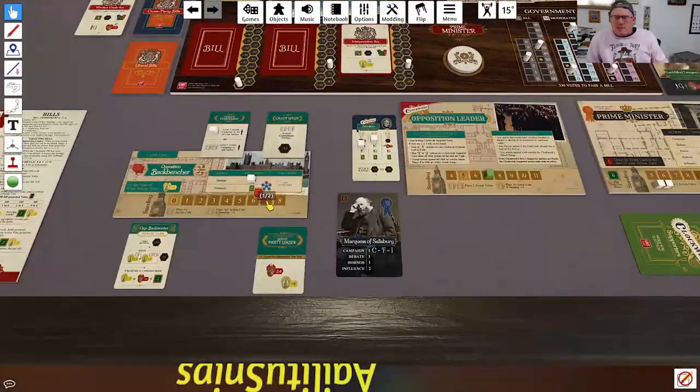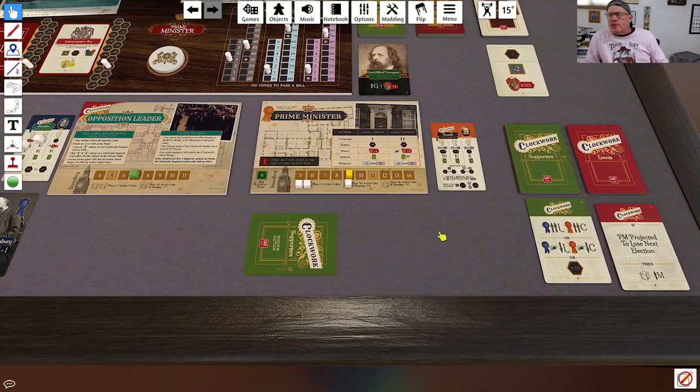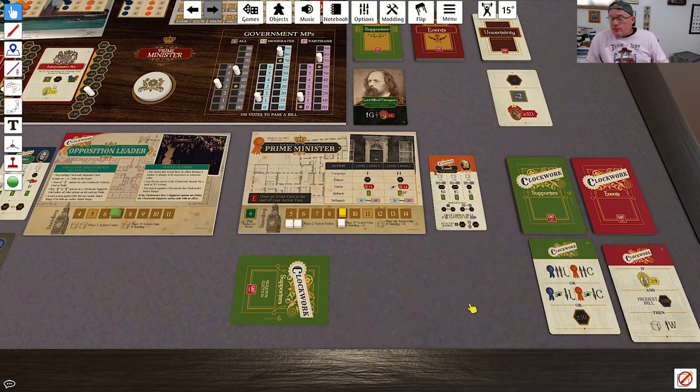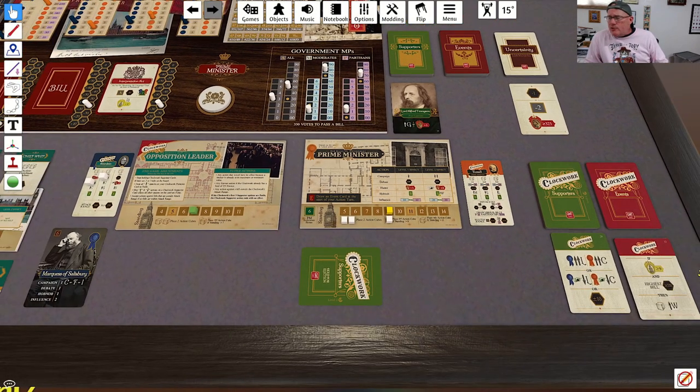My standing goes up by one again, and then it is over to our Clockwork Prime Minister. First things first is an event. If his standing is greater than nine and the highest bill is greater than or equal to 320 — which we know it's not, it's not greater than or equal to 320 — then he would do something, but he won't.